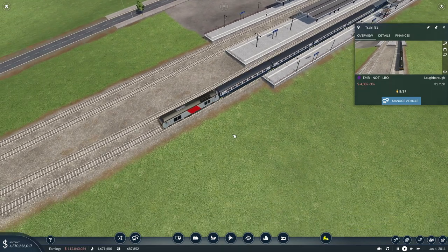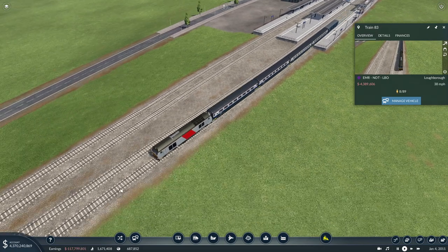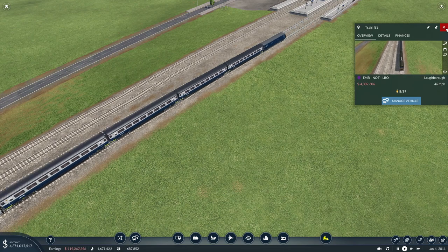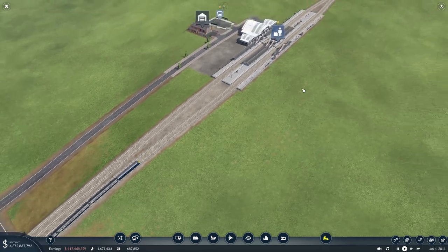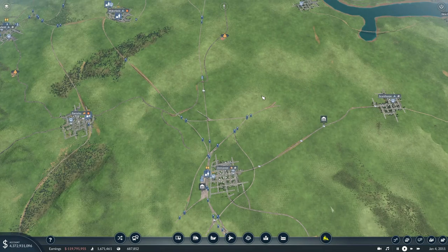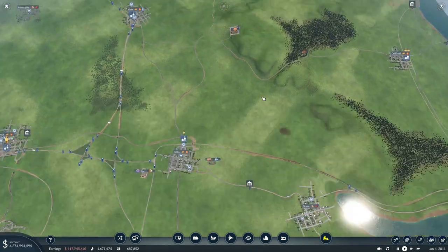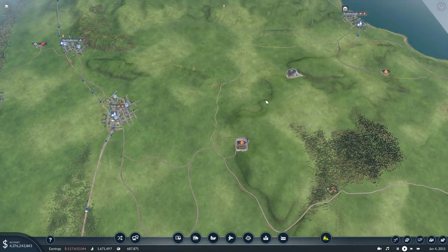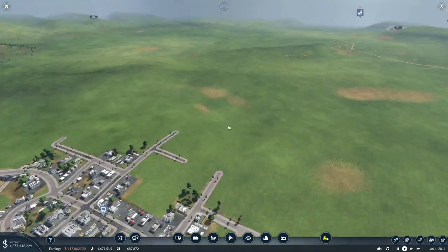I'm not sure — they're 800 and something aren't they? I can't remember the exact number, but we can unlock the East Midlands Railway IEPs anyway and get them in service. With quite a lot of new stock available and building the York to Scarborough route, we can do the Liverpool to Scarborough service, which uses the Class 68s with the Mk5 carriages. Those don't unlock until 2009 so we do need those in place.